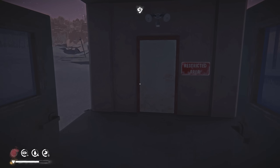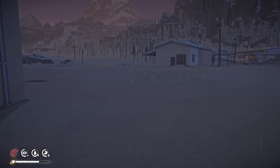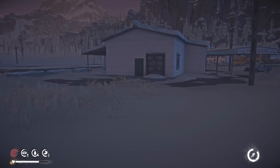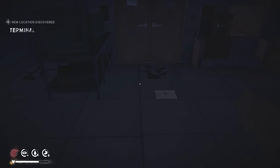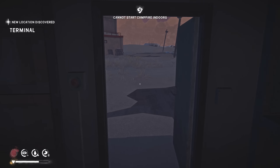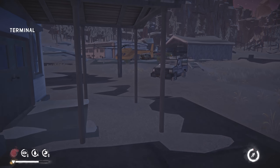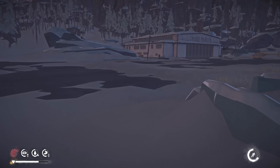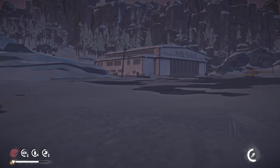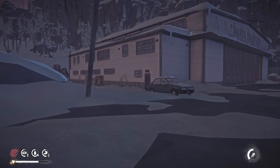Can you make a fire in here? I never tried. Looks like you can't. Let's make a fire downstairs because it will warm up the interior. We're going to go back to the hangar and light the fire in the basement.